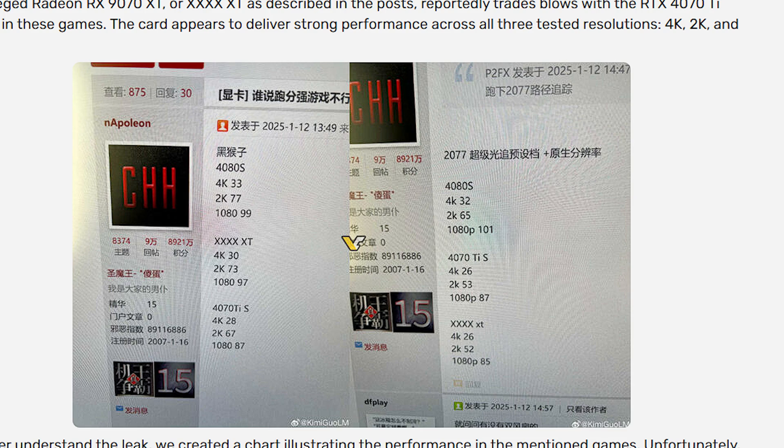The leak, attributed to a Chinese source listing the GPU as 'XXX' — which we now know is the 9070 XT — shows 4K performance at around 30 fps. That result is quite close to the 4080 Super. If these results are accurate, AMD is delivering close to 4080 Super performance, which is really impressive. Many people were expecting only 4070-class performance, so this is a pleasant surprise — whether intentional or a result of architectural improvements.